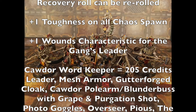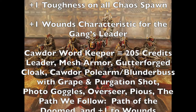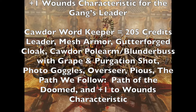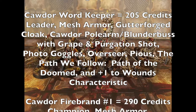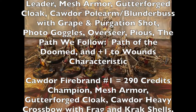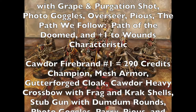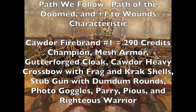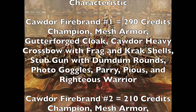The Word Keeper carries a Cawdor pole arm blunderbuss combo with grapeshot and purgation shot, plus photo goggles to see in the dark. They have the Overseer skill for great effect on the rest of the gang, the Pious special rule, and the Path of the Doomed. With the additional wound characteristic from the Plague Lord benefit, this fighter now has three wounds. Cawdor Firebrand number one costs 290 credits — a champion with mesh armor and Gutter Forge cloak for that 4+ armor save.